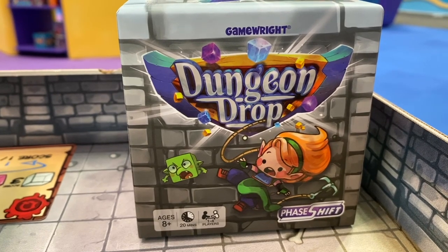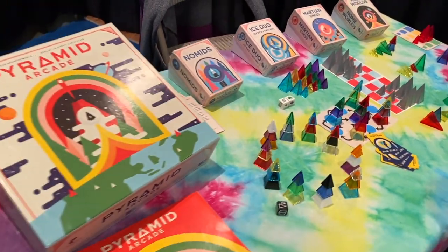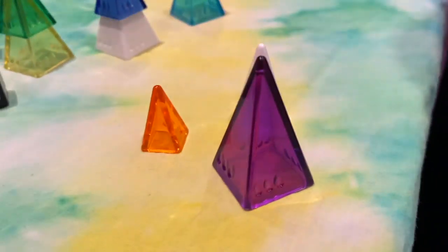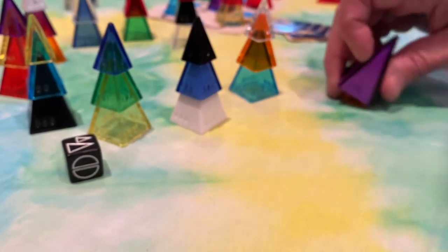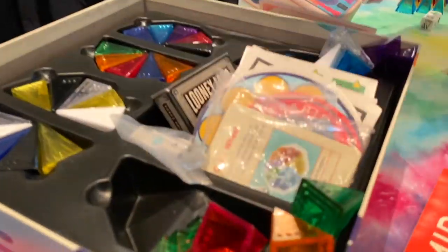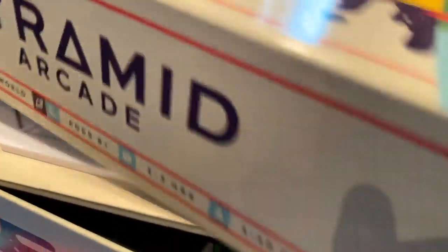Andy Looney from Looney Labs, inventor of Fluxx, introduces the Looney Pyramid game system — all about colorful pyramids in three sizes useful for many different board games. Their comprehensive library, Pyramid Arcade, was published about four years ago and includes everything needed to play 22 amazingly different games using these pyramids, complete with a comprehensive rulebook.